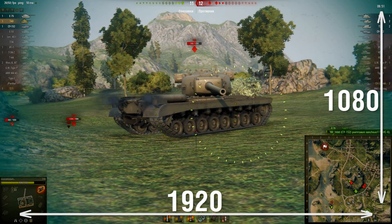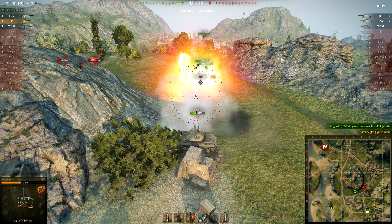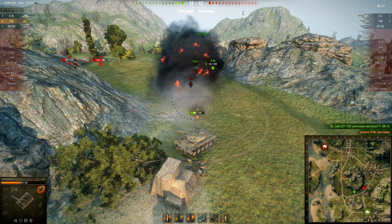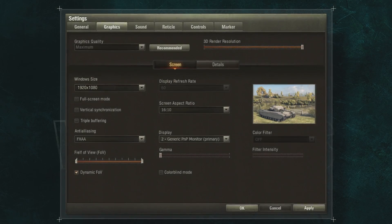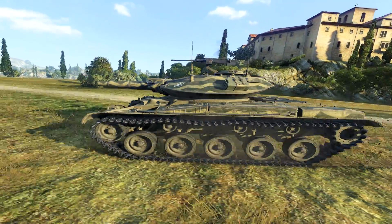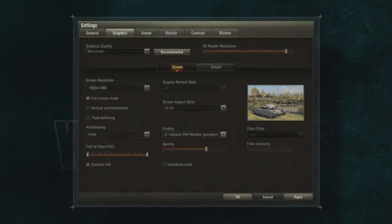Screen Resolution changes the number of pixels on the screen horizontally and vertically. Lowering this parameter will reduce the load on the graphics card and increase FPS. The best option is to choose the resolution that best suits your screen; otherwise, there's a chance of distortion of geometry and font readability. In windowed mode, the name of this setting changes to Window Size.